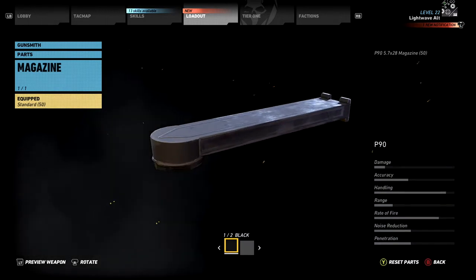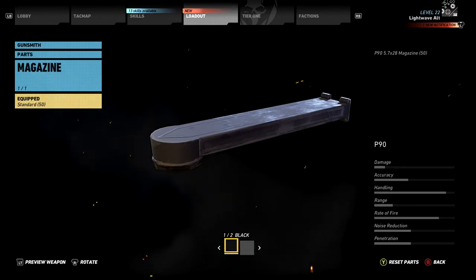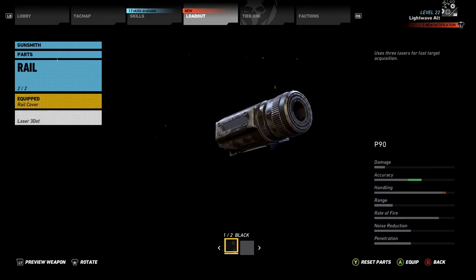There's nothing we can do with the magazine, but the P90 has a fantastic 50-round capacity to prevent those frequent reloads. The only option on the rail is the laser three dot, which I equip to massively improve accuracy while sacrificing only a tiny amount of handling, which we can afford.